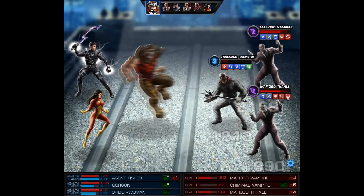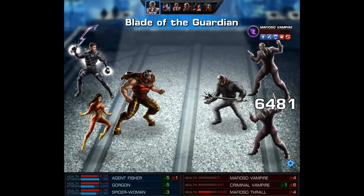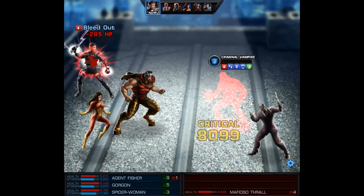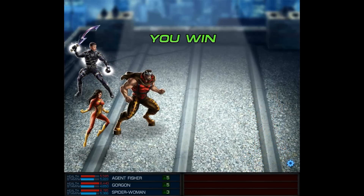Next, with Gorgon I used his AOE Dance of Death, but it doesn't do enough damage to finish off the Protector. However, our Blade of the Guardian counter does drop our very first vampire. Next, we're going to easily finish off the Protector, and then we only have one more Thrall to contend with. After this final counter, that's going to be it for the vampires.